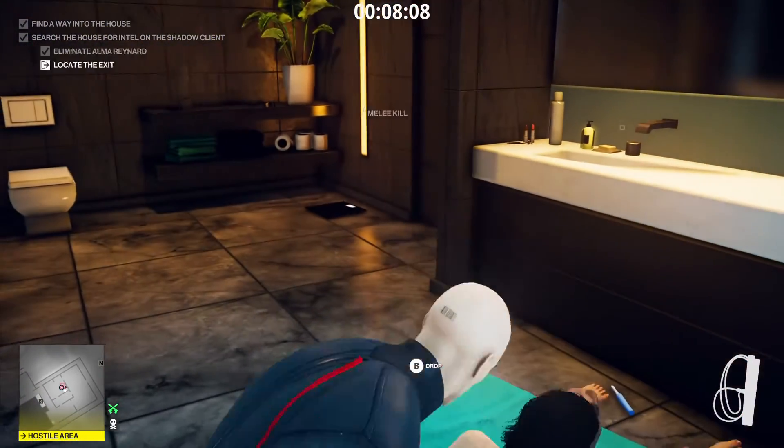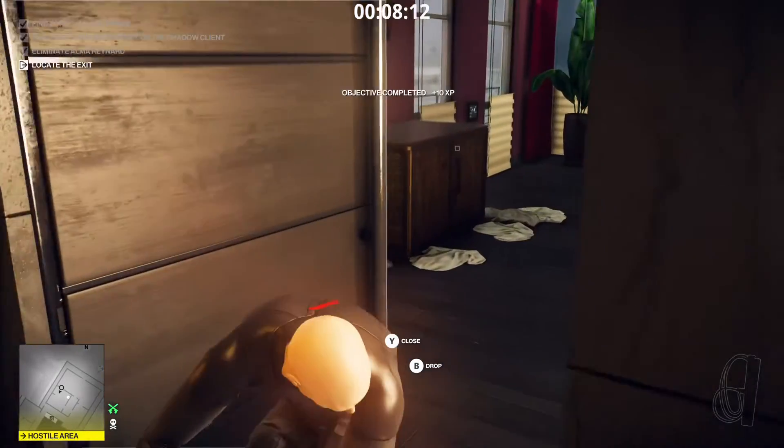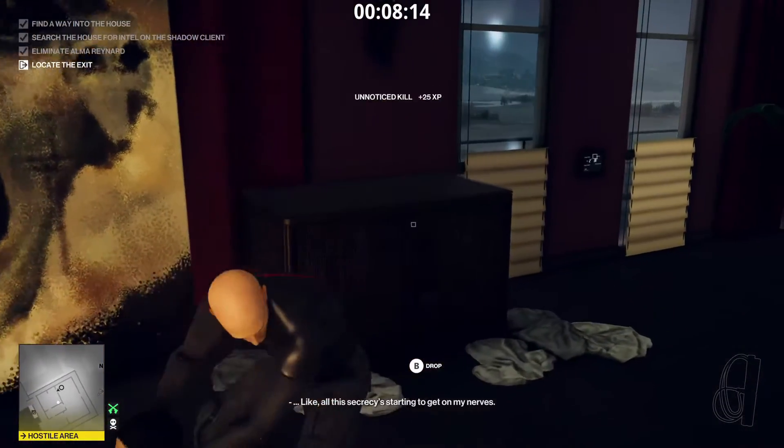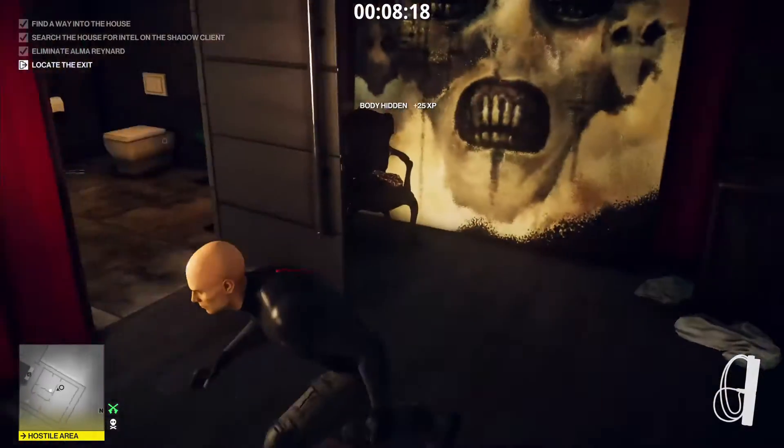Pull out your fiber wire and garrote her, then bring her in this room and dump her in this crate. That's one of the easiest Silent Assassins I ever made.